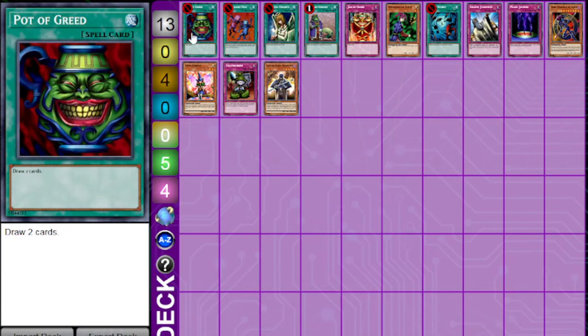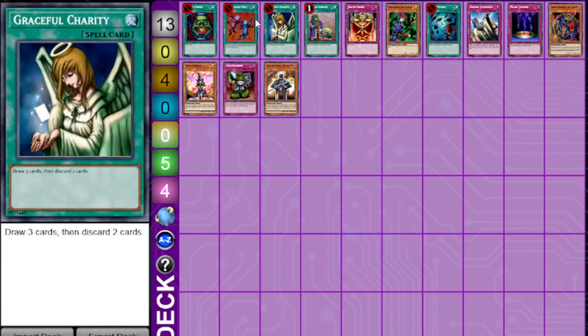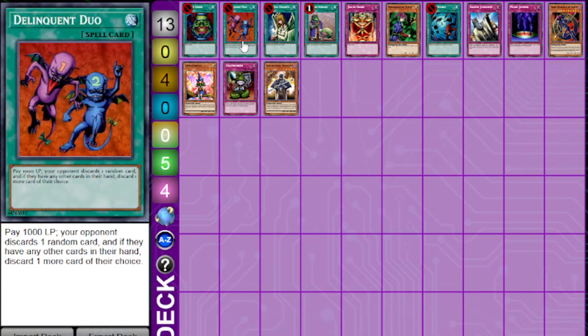The problem with Delinquent Duo is that it is a net negative of fun. What I mean by that is something like Pot of Greed — when a player activates it, their opponent's going to be like, 'aw, that sucks,' but they're only going to be kind of angry about it. The person who activated Pot of Greed is going to be pretty happy. But the person who activates Delinquent Duo is going to be laughing while the person who gets hit with it is potentially extremely unhappy. It might even just pretty much end the game right there, depending on what they have in their hand. And if you loop it again and again, it feels worse than if they're looping Pot of Greed, although if you're looping it you could technically still lose the duel.